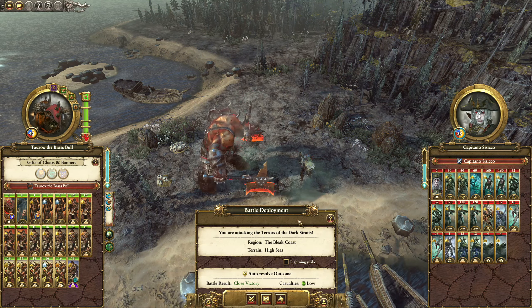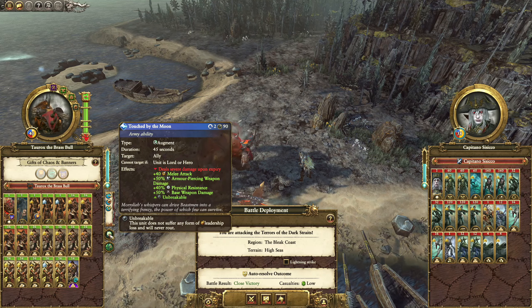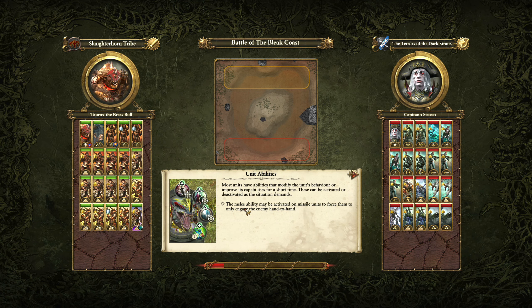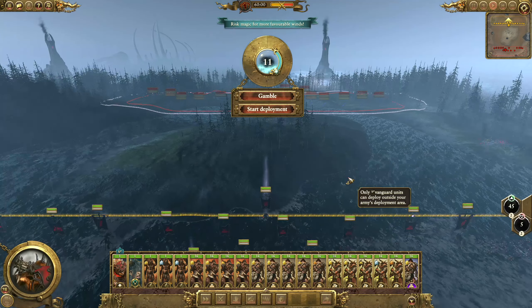We'll probably just have to play it out, otherwise I'll take too much damage. Let's jump on in - against the Vampire Coast. The Necrofex Colossus can actually probably do quite a lot of damage to Minotaurs with the ranged attack, same with these cannons. Everything else though will just die to the blob.